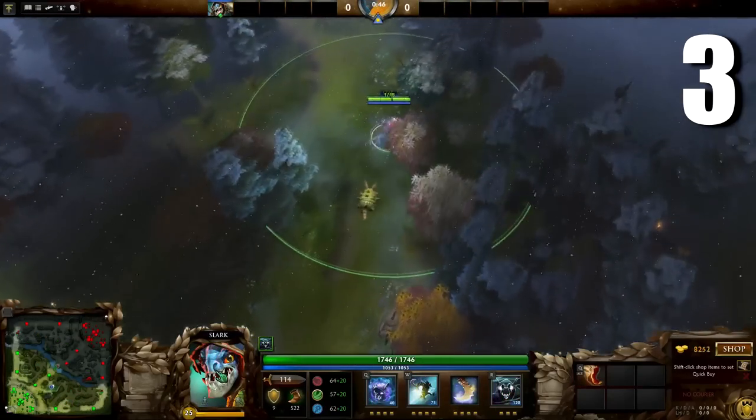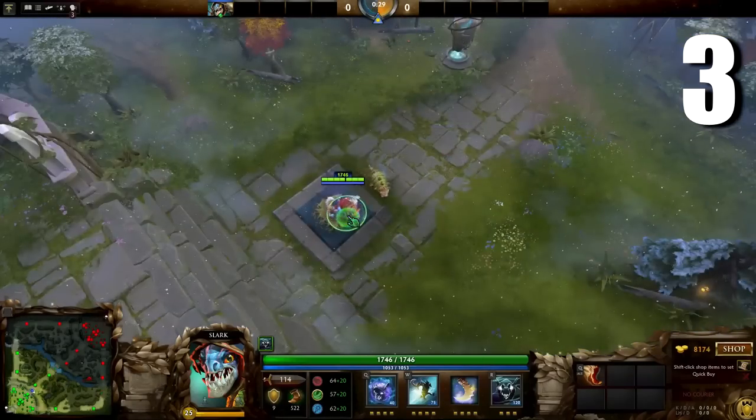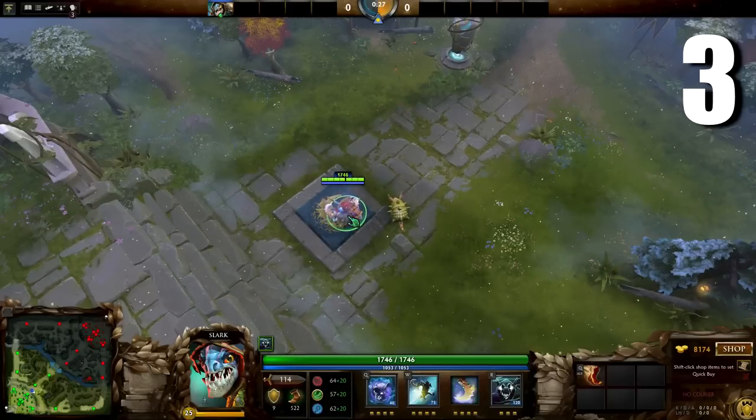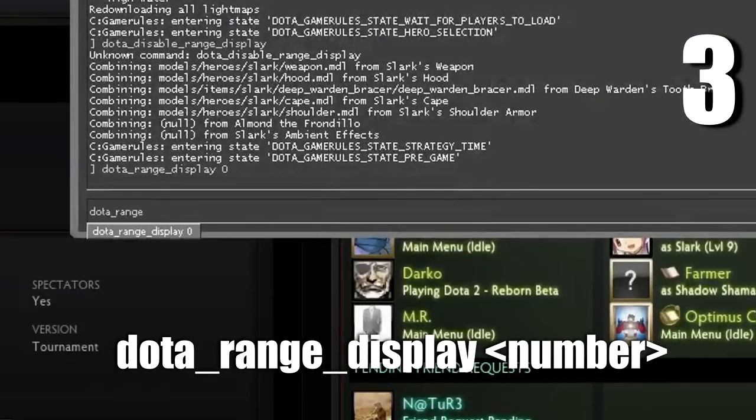Movement speed isn't an arbitrary number — it's actually the amount of units traveled in 1 second. To get a better visual of this, let's turn on our range display and set it to 522, the maximum movement speed.